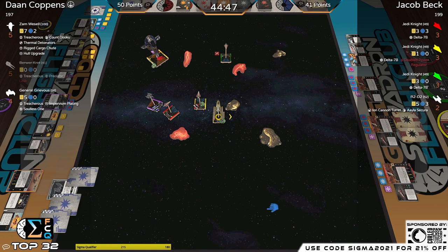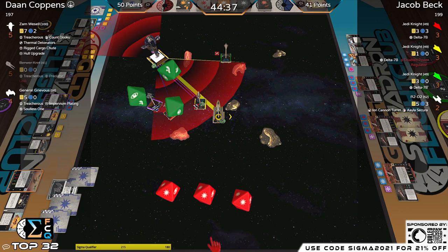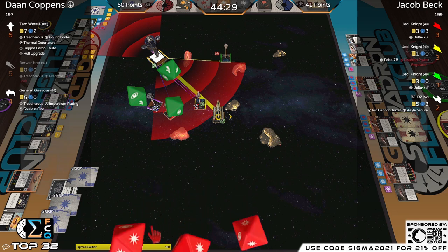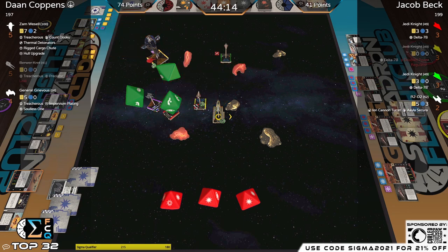Zam here — going to get some uncontested shots. Takes a focus. If you're gonna Dooku a crit, you might as well take the focus token so you can convert the blank. Dooku trigger — didn't matter though — full string: hit, crit, Jedi Knight down.